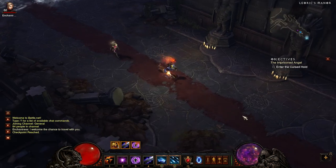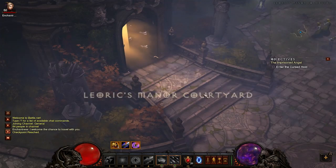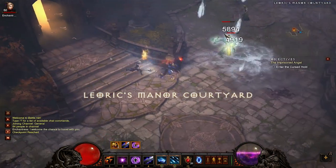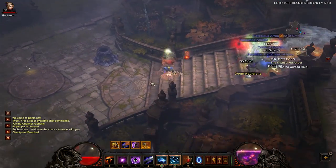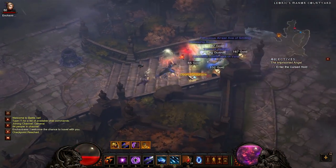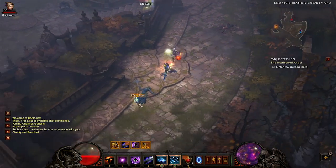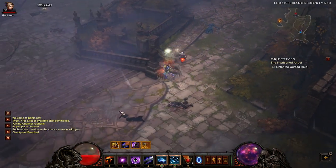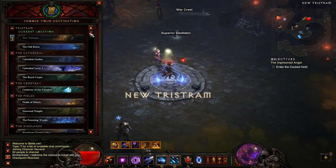This is the courtyard area coming up. Have a look around here because there's a guaranteed 1 Elite Pack always in this area. Once you've finished that, I'd recommend looking around the full courtyard because there's a pretty high chance of 2 Elite Packs being in this zone. If there's not a second one, Town Portal back and we'll head to the next waypoint.